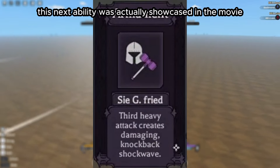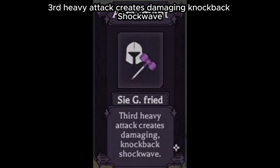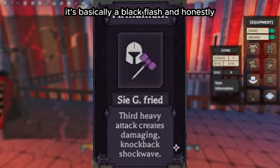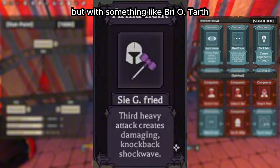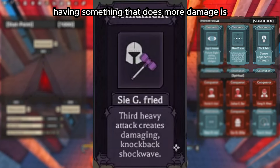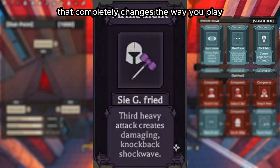This next ability was actually showcased in the movie — CG Fried. The third heavy attack creates a damaging knockback shockwave, basically a black flash. Honestly it's not too good. It does a lot of damage, but having something that completely changes the way you play, like Bryo Tarth, is way more useful.